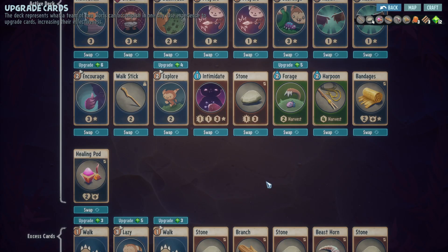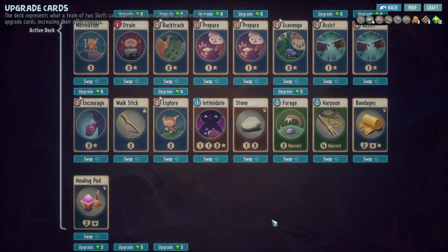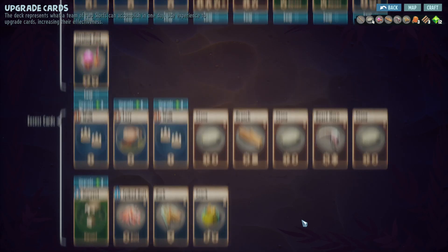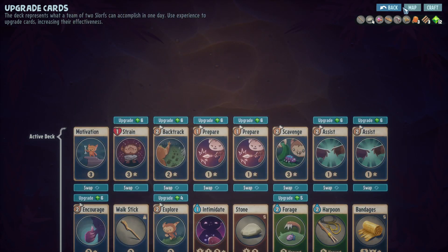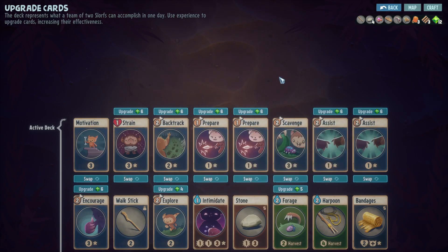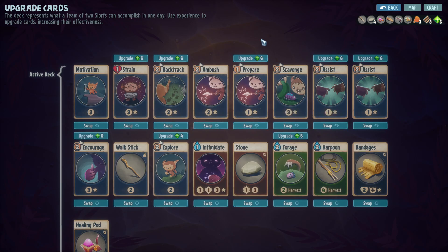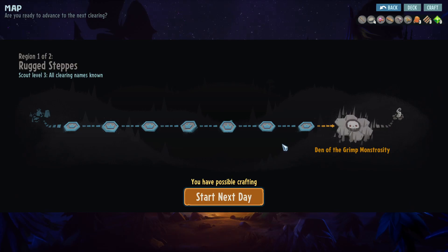Anything else I can use here? No, that's gonna be it. Once we defeat the boss you cannot loot, so if you want to loot you have to do it right away. Deck - I think we upgrade both Prepares here: plus one damage next turn. Sure, oh it costs two now, but I think that's really strong. Good, let's go - time for the boss fight!